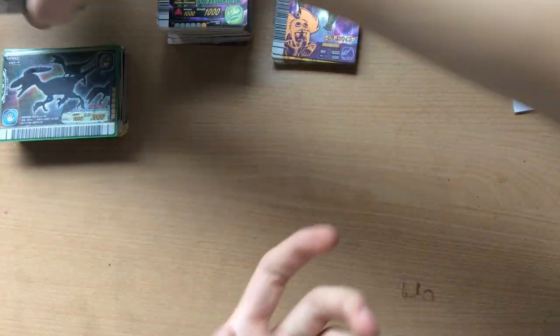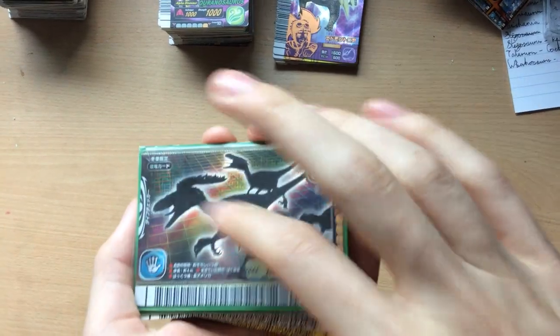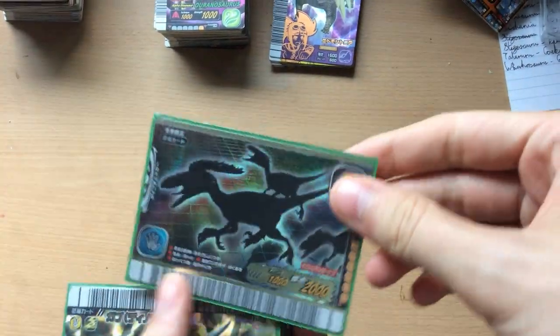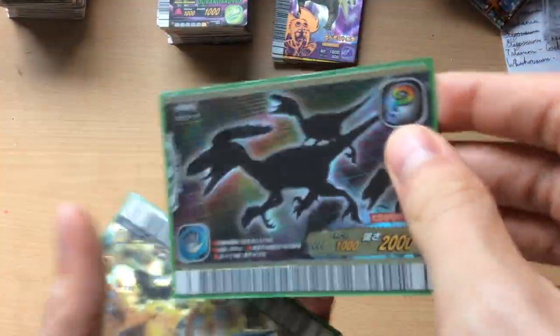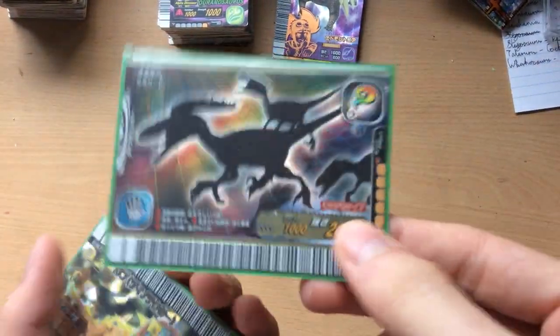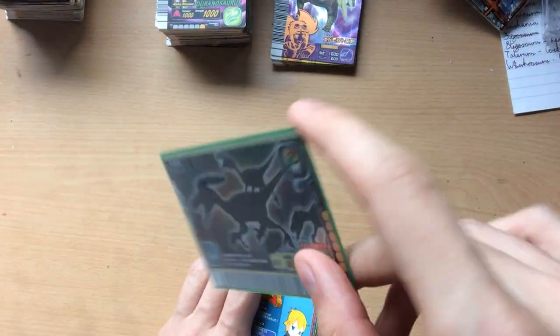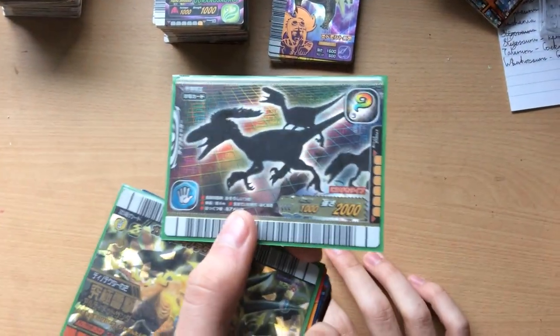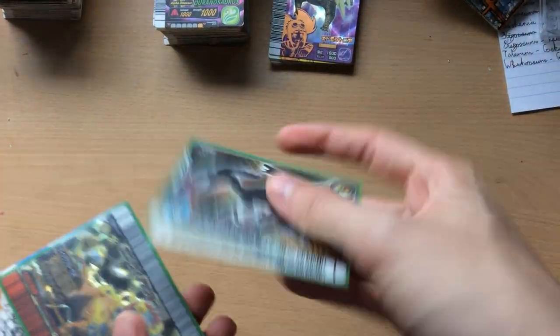So now we'll move on to the good stuff — and you can already see Deinonychus, Wintery Deinonychus, the shadow version. This one is actually currently being traded — someone's showing interest in this. If the trade doesn't happen, I'll trade it to someone else or I may even sell it. But if it does happen, well, it's going to be traded.